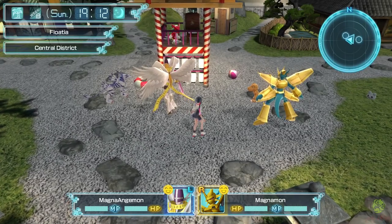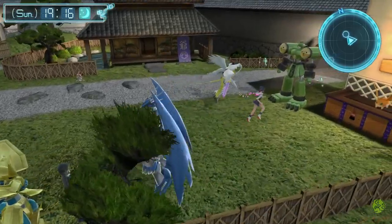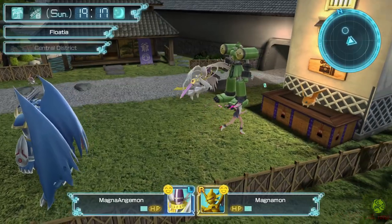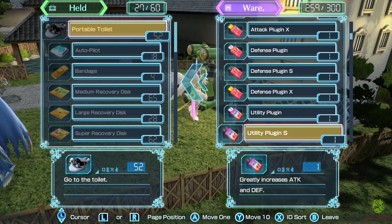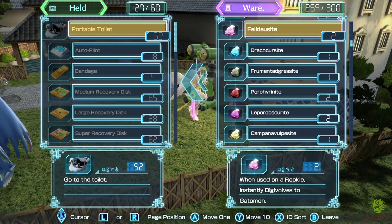Next, you are going to need to prepare a couple of things that will speed up the process of obtaining every Digimon at least once. You definitely want to stock up on Digivolution items since using them will be the easiest and fastest way to trigger an evolution. You can start by checking your warehouse and sorting the items to see which Digivolution cores you already possess.